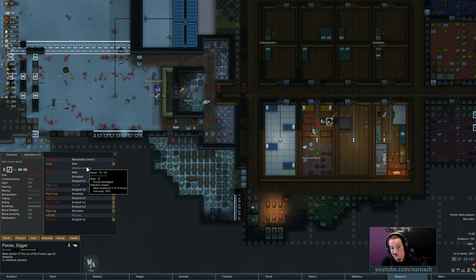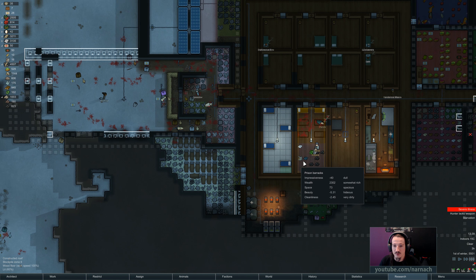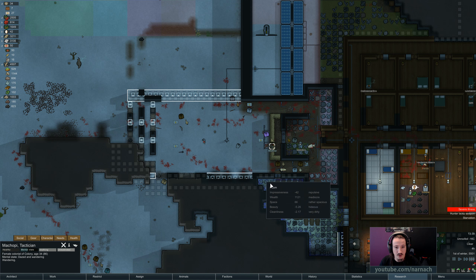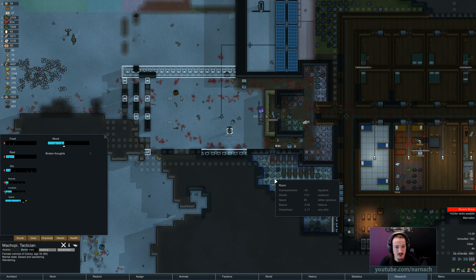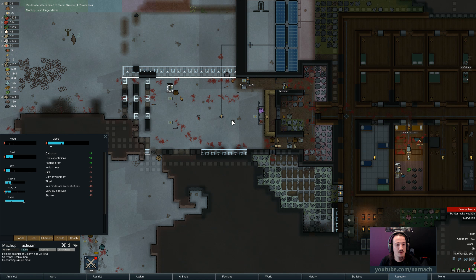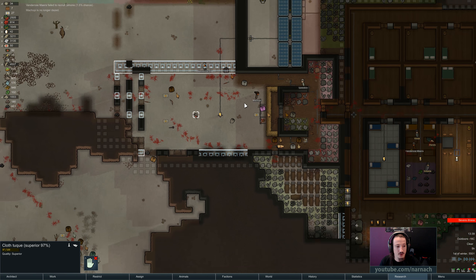Major infection — it's extreme. I don't think this is gonna be good. Poor consciousness. I have a feeling that Panda is not gonna make it. Hunter likes weapon. Is Machu P still wandering dazed? Starvation... consuming simple meal — good. Machu P is feeling a little bit peckish. You can actually equip your pistol again and then after that just equip whatever you want.